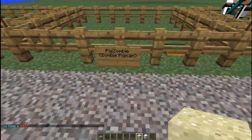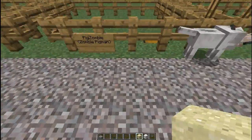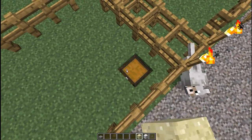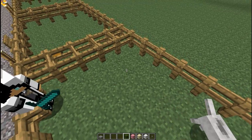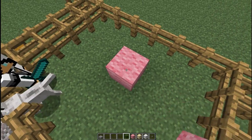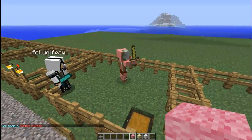Next we have the zombie pigman. You make that just like so — you get pink wool and green wool, and set pink, green, pink, and that will create a zombie pigman.